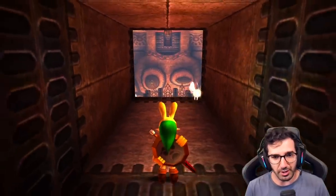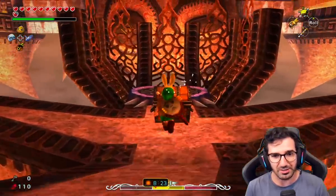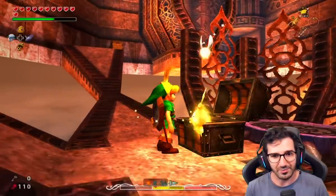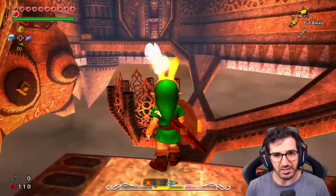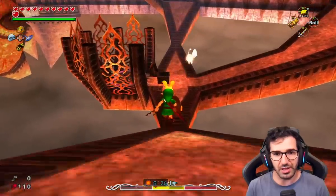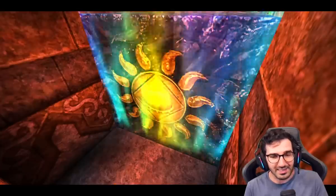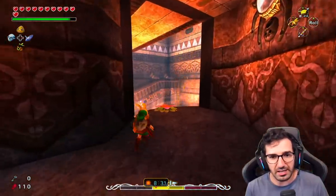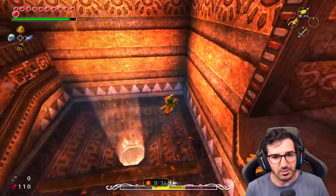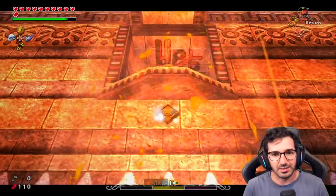Welcome back to the dungeon of upside downness. Where do we even begin here? That's a fairy — got number eight. Give us some magic, thank you. There's a door over there, at least we can go that way. Now we can break that — it's not in our way. Thank you, game. So now everything is upside down, where even are we? I fell. What a happy accident — we fall out, we can find the thing and break that. Cool beans.